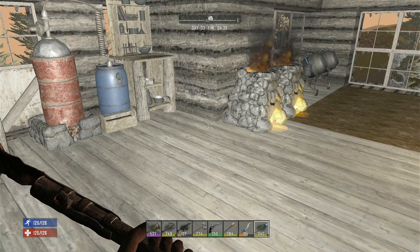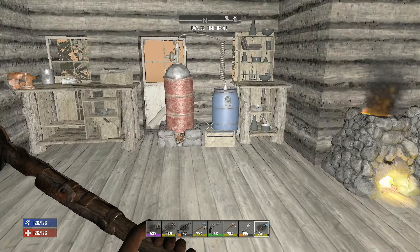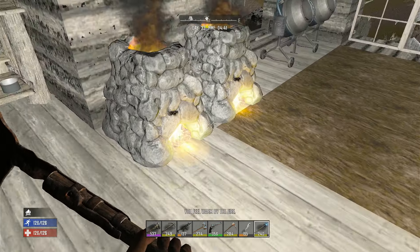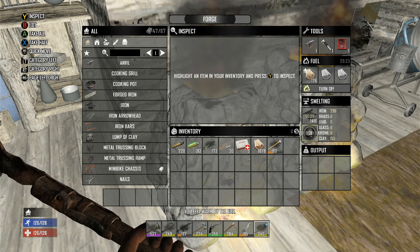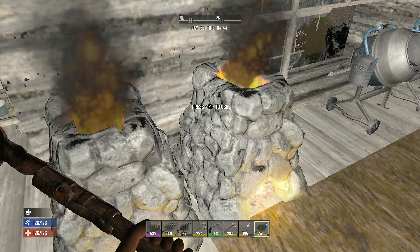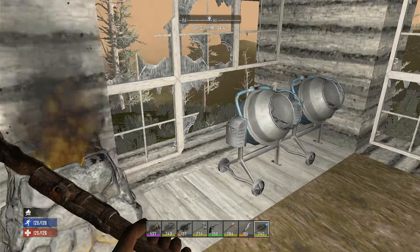What's up guys, Spartan95 here, welcome to day 33 of our Pacific Rim playthrough. I went and got some clay soil last night, so everything's smelting down. I have some iron and some clay smelting down here, and I have brass and clay smelting down here.